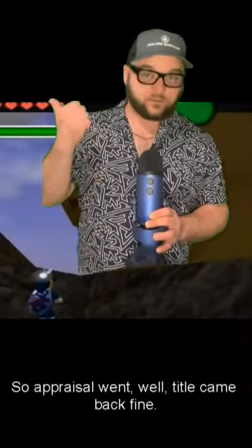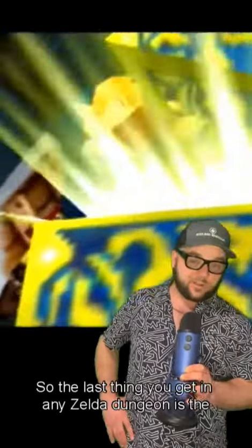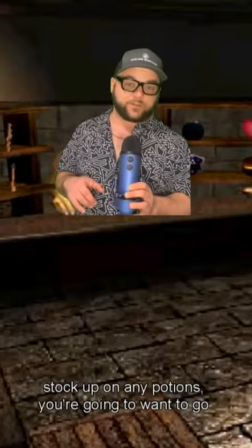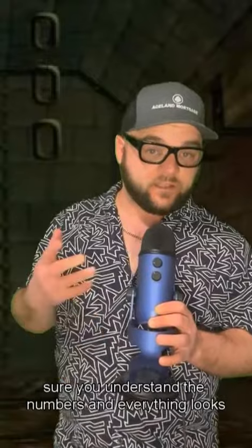So appraisal went well, title came back fine, insurance is lined up, and conditions are satisfied. You're cleared to close. So the last thing you get in any Zelda dungeon is the boss key. In this case, it's your closing disclosure. And once you get this, you're going to want to make sure you're prepared to fight the boss. Just like you would shoot back into town to stock up on potions, you're going to want to go over the closing disclosure with your broker to make sure you understand the numbers and everything looks good for closing. You don't want any surprises.